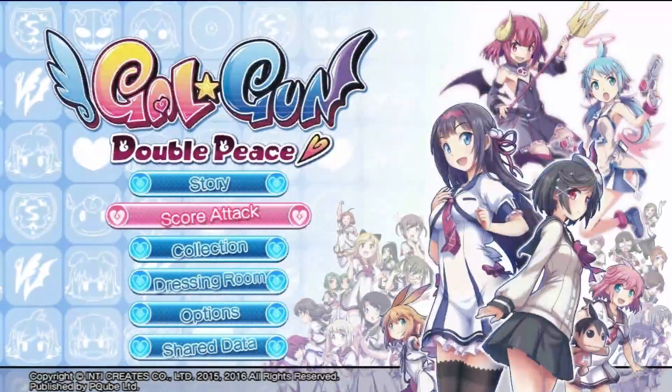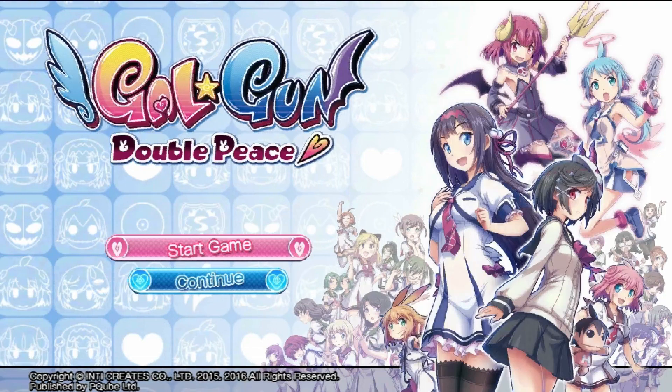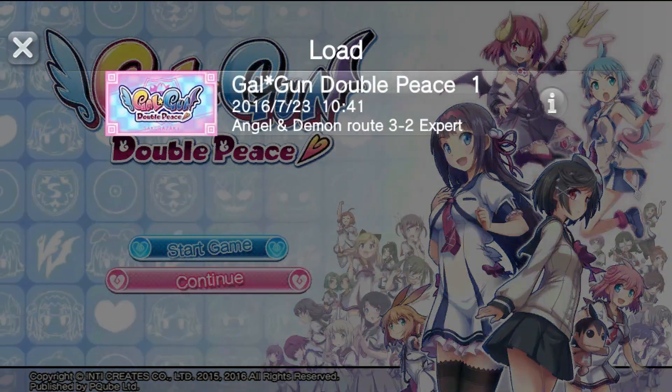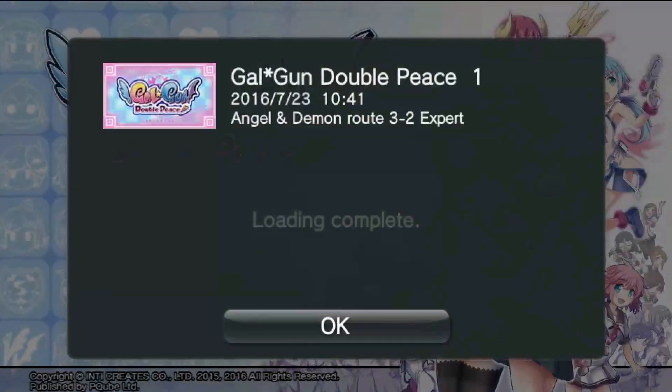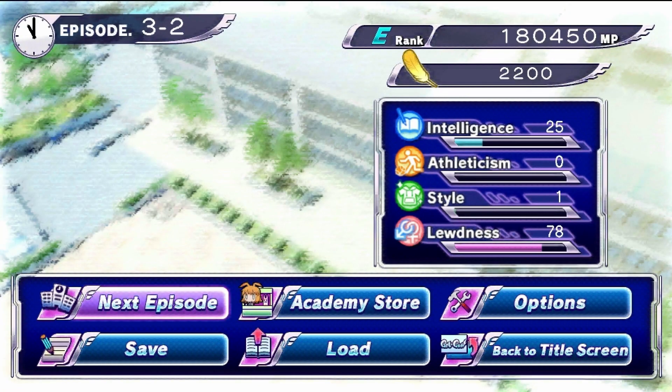The way the story works is that it's a bunch of stages end on end with a little bit of dating sim elements. If you go to start game, it'll give you the option to pick a personality — one of four to start with, then you get seven, and if you get godlike you get eight. What that does is basically affect your starting stats. These four stats can determine what responses you can make when you talk to someone, and if you make the right responses you get more affection. If you get enough affection you'll get the best ending; if you don't, you'll get the worst ending.